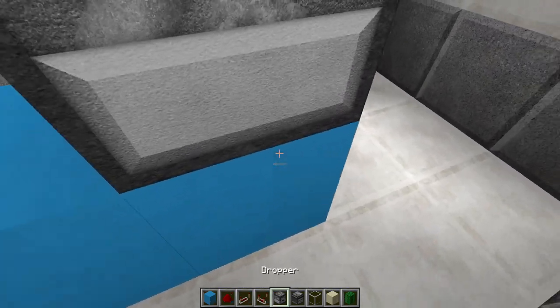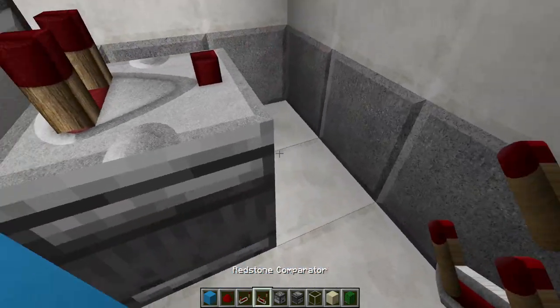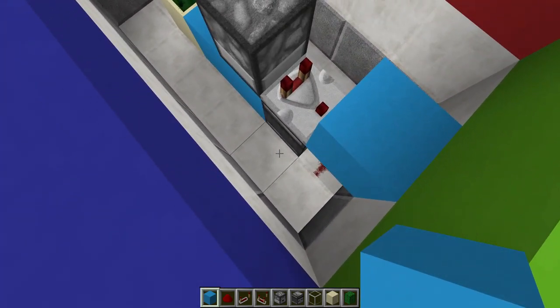Once you've done that, right behind here you're going to place an observer block with a comparator facing upwards, then a redstone dust in front of the face part of the observer block, with a block on top.